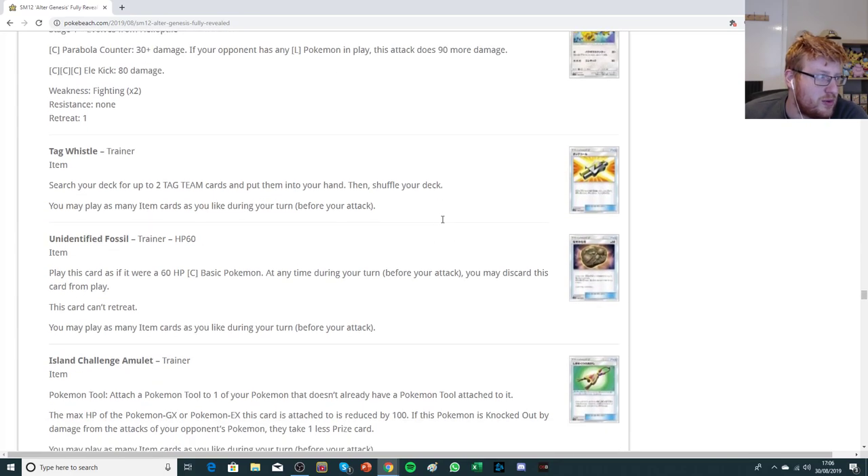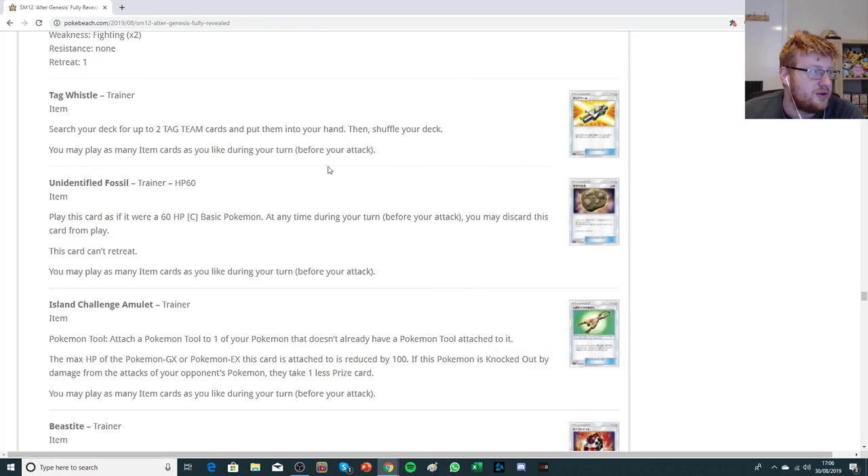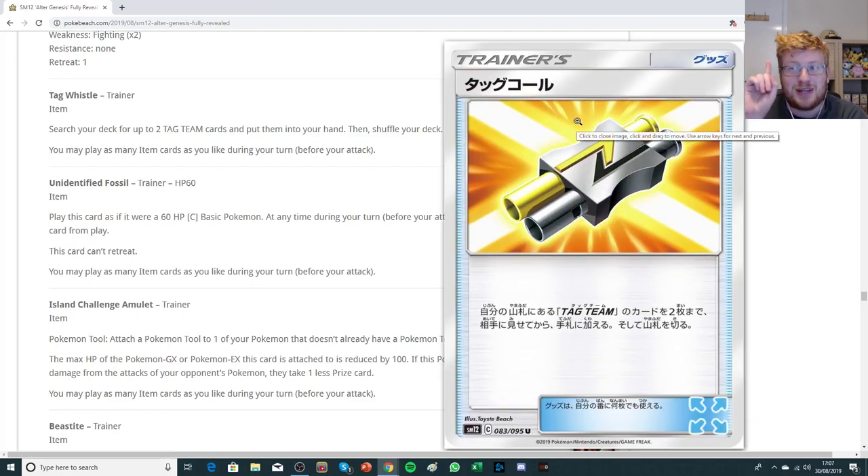We'll start off with Tag Whistle. It's a trainer item that says search your deck for up to two tag team cards and put them into your hand, then shuffle your deck. The translation says 'tag team card,' not 'tag team Pokemon,' and there are tag team supporter cards you can now get in this format.